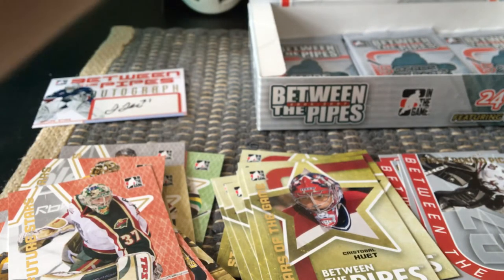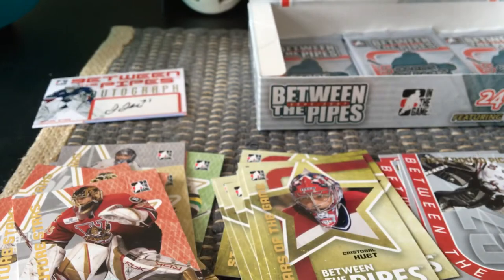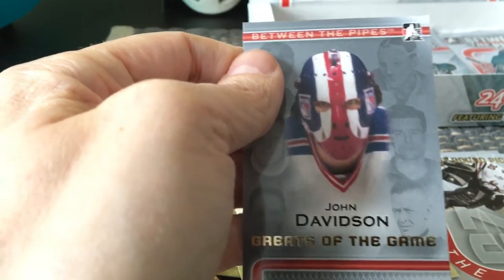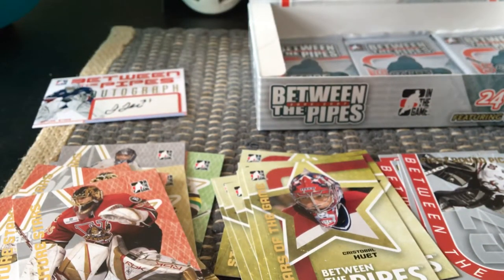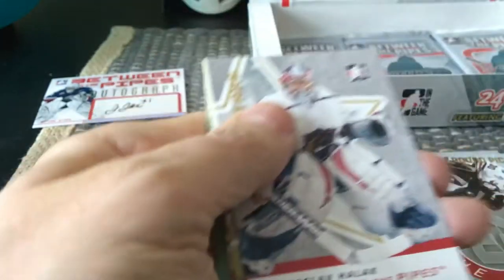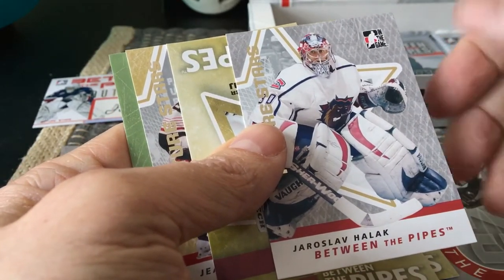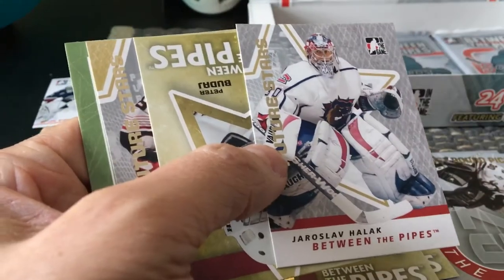Resch might have started his career in Colorado — well, Colorado and New Jersey are the same franchise if we recall correctly. There's Jeff Glass. I think I have something here — it's an auto, I'll keep that. We have a John Davidson Greats of the Game — how cool is that. Davidson of course went into broadcasting and became president of the St. Louis Blues. He's been a prominent voice within the National Hockey League. There's Jaroslav Halak with the Hamilton Bulldogs, a farm club of the Montreal Canadiens.